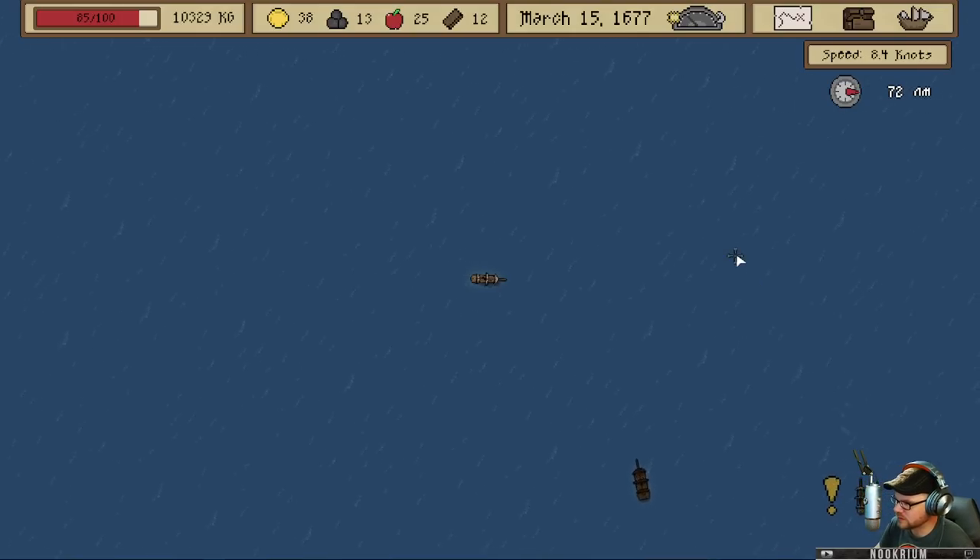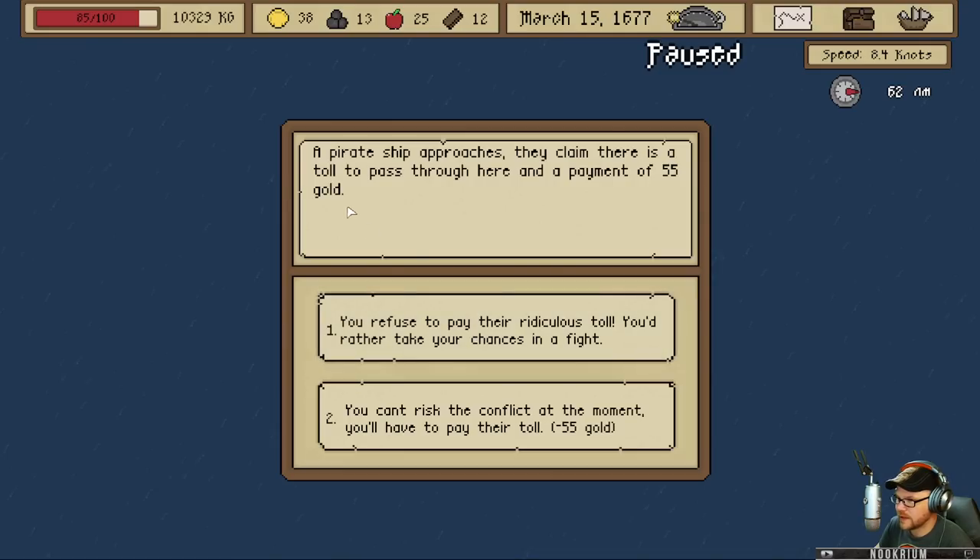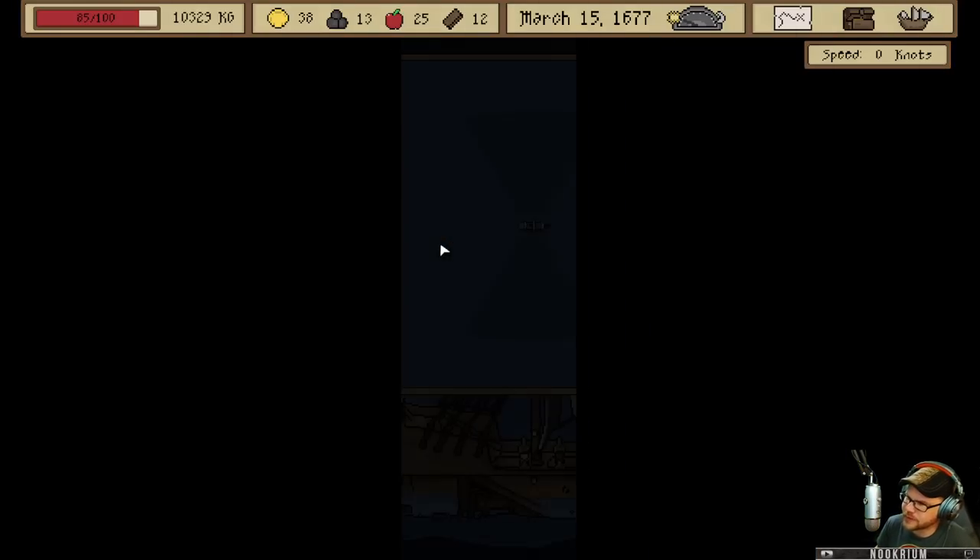Should have added that to the... oh uh-oh. I don't want to run into that guy — oh, he wants to run into me. A pirate ship approaches. They claim there is a toll to pass through here — a payment of 55 gold. You're not sending me here. I refuse to pay their toll. I'm not paying your ridiculous toll.